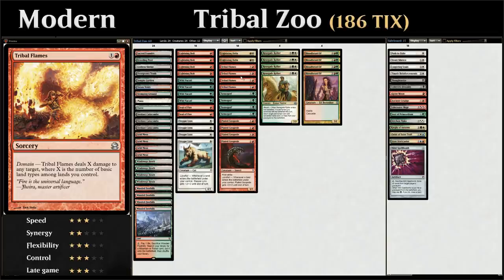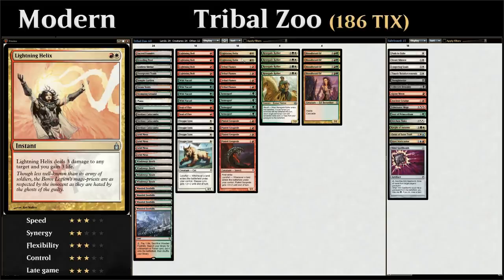We've got all 4 copies of Tribal Flames, which is the only sorcery in our deck — helping grow Tarmogoyf. We also have 2 copies of Lightning Helix, a Lightning Bolt that gains us 3 life and serves as an instant to feed Tarmogoyf.